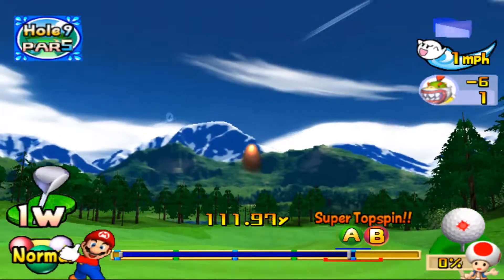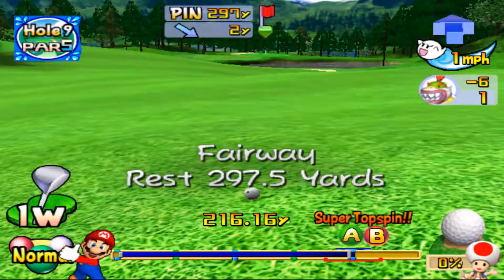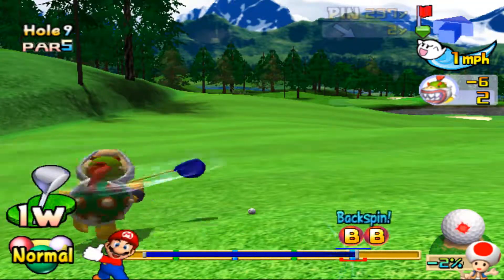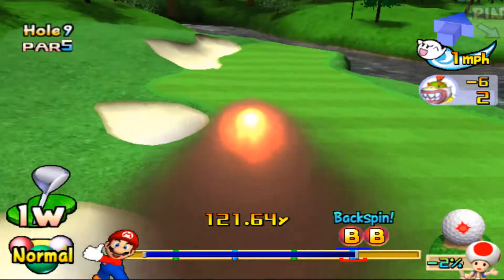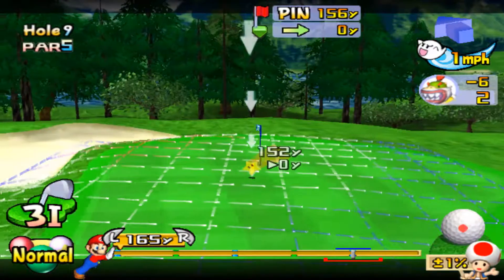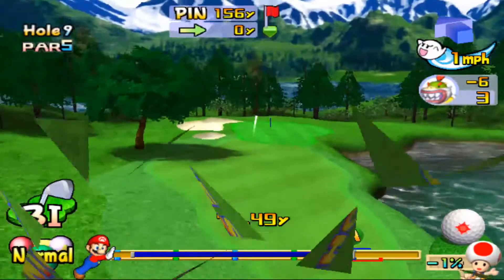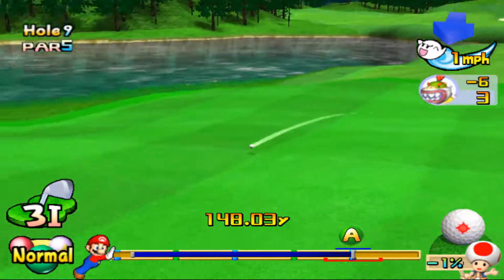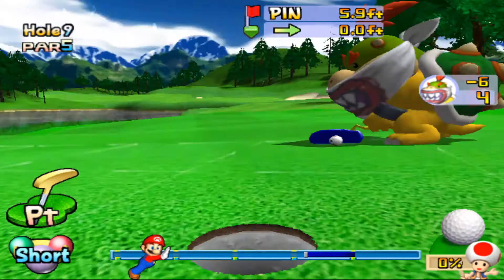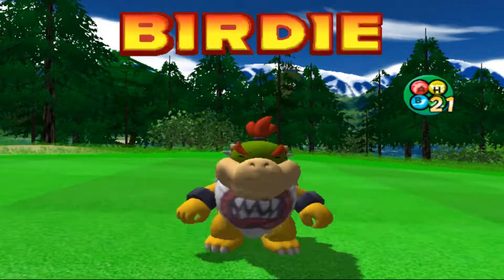Nice shot. At par 5 I probably should have used the power shot. I'm gonna backspin it to make sure it does not go past where I want it to. 3 iron — since it's gonna have to roll, gonna put it right there. Hope that it rolls farther than I think it's probably going to roll. It didn't. But sometimes you just gotta set yourself up for an easy birdie putt — not always sink it. Birdie right there.